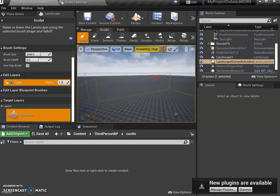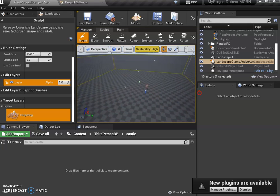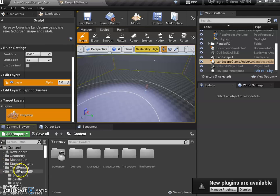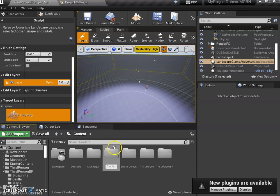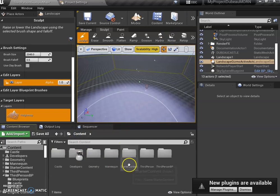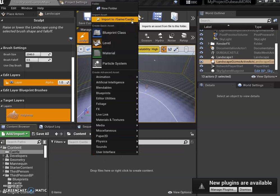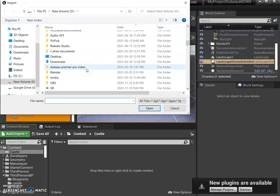Now I want to bring in my castle. First, create a folder for it — down here in the Content section, right-click and create a new folder called 'castle'. Open that folder and import the castle you've made. This means it should be done at this point — if you're not done keep working on it. Click Import and go get your FBX file.